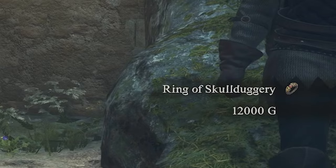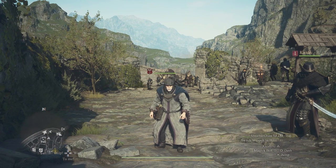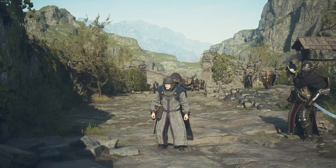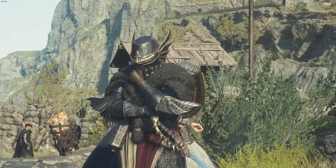Giving Everard the real Jadeite Orb will reward you with 12,000 gold as well as the Ring of Skullduggery. My recommendation: give the real one to Everard and the fake one to Ophelov, because Everard takes it for an inspection and the bribe cost to Ibrahim would cancel out the reward. I hope you guys enjoyed this guide — thank you so much for watching.